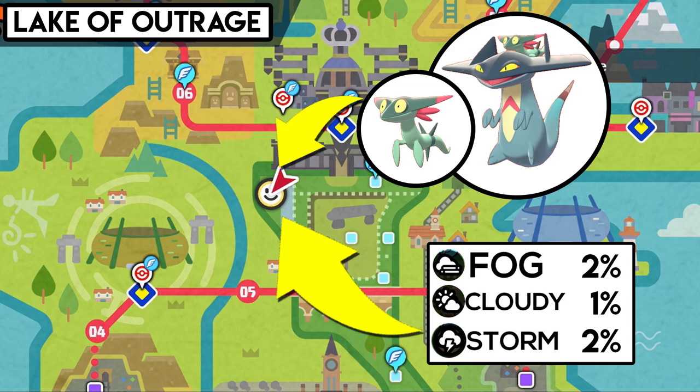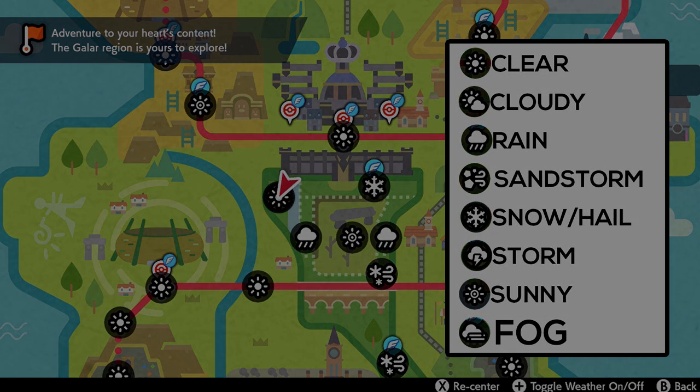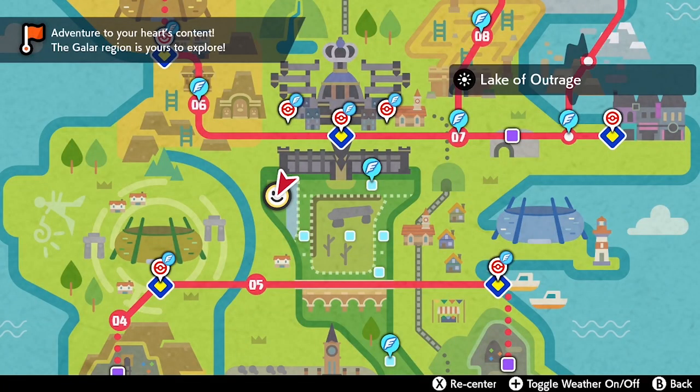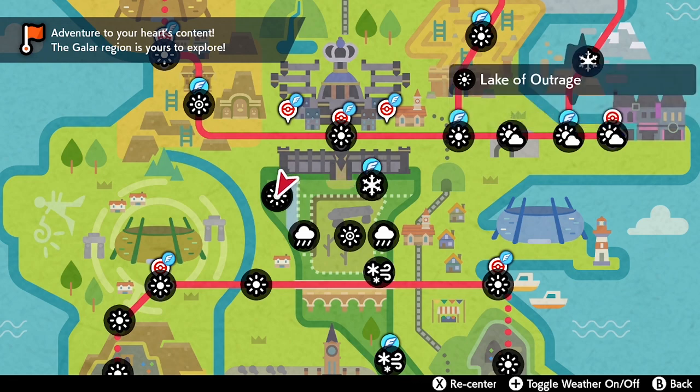To optimize your chances of catching these Pokémon you really want the weather to be foggy or a thunderstorm. To identify what the weather is in this specific area or other areas around the Galar region, open your town map and then press the plus button on your Joy-Con — it will toggle on the weather in that specific area and that's how you're able to tell what the weather is.